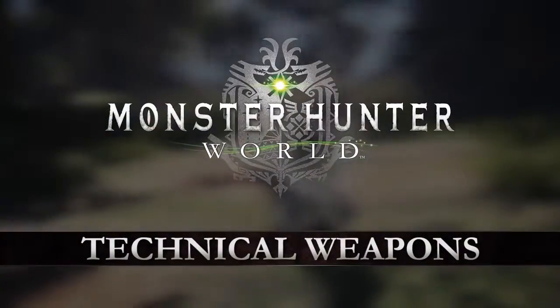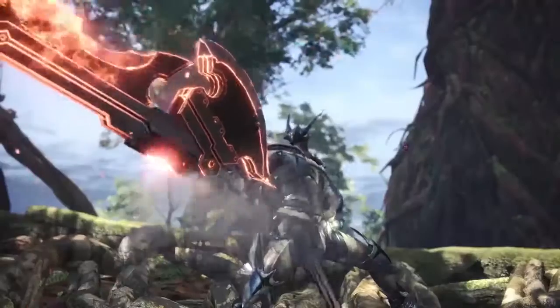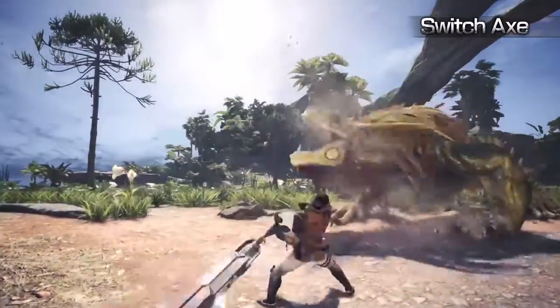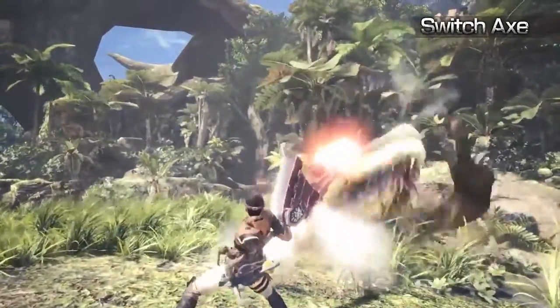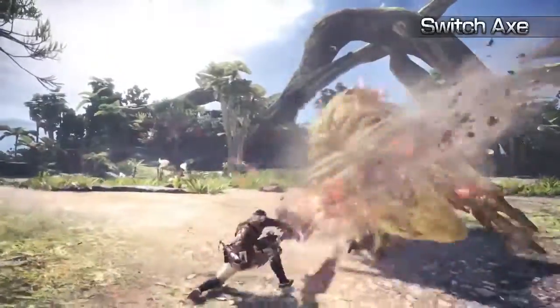Welcome to the Monster Hunter World Technical Weapon Series! The adaptable Switch Axe can transform between a long-reaching axe and a swift sword. Wreak havoc in Axe Mode and then unleash the sword's element discharge for a devastating blow to your target.